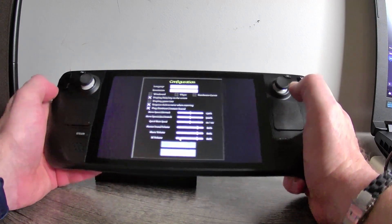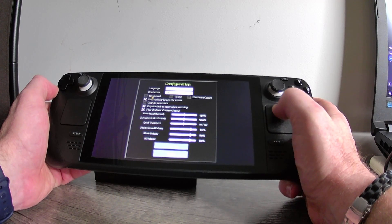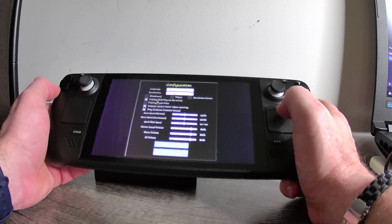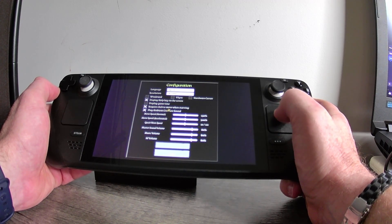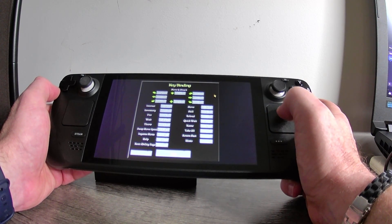In the configure menu we've got choice of language, resolution — which I generally don't touch on the Steam Deck — windowed as an option, V-Sync, hardware cursor, display help key on the screen (I'll check that on because it's helpful for configuring controls), display game time is off, required click to move when starving, play ambient creature sound, and then movement speed options: normal, accelerated, quick walk speed, master volume, music, sound effects, and key bindings.